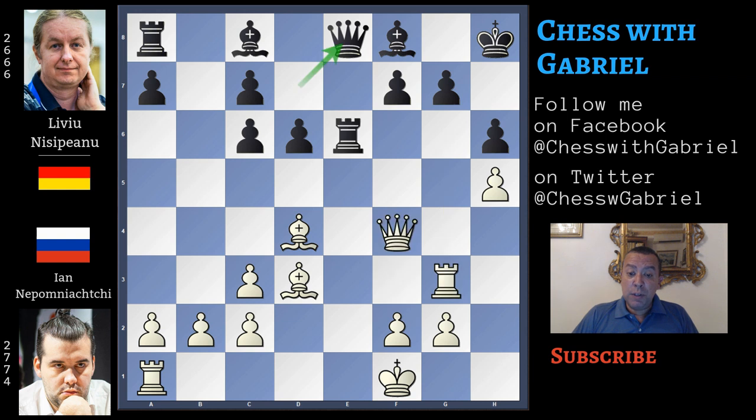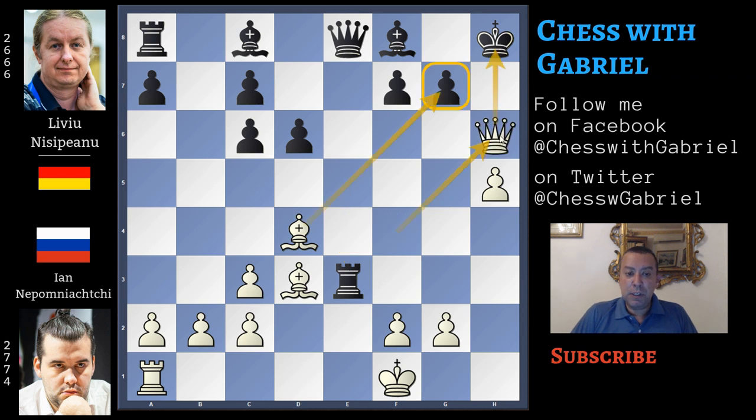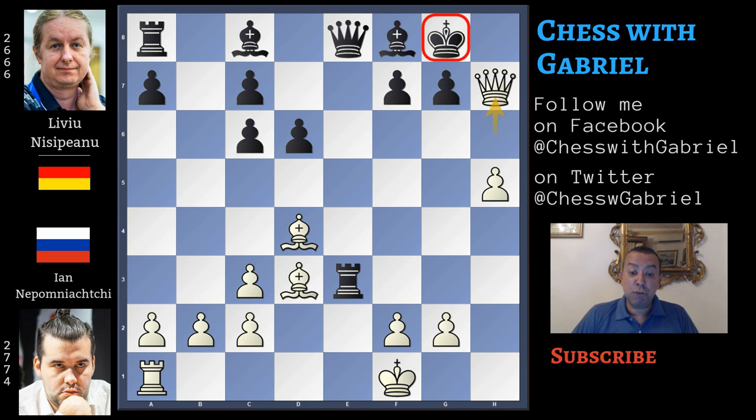After queen to e8, Nepomniachtchi can play a crushing move: rook to e3, now attacking the strongest defender of black's position, and Nisipeanu resigns. Because what can black do? This rook can't move away because the queen will be lost. If rook captures on e3, it's already checkmate in two — the queen captures on h6 with check, king to g8, queen to h7 is checkmate.